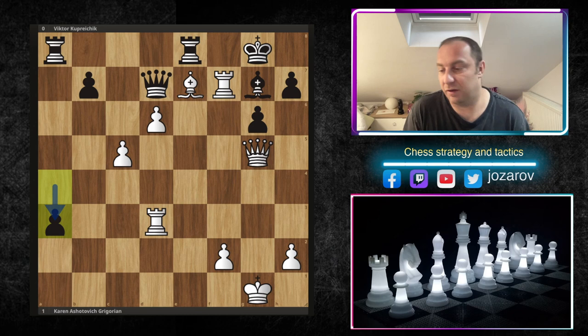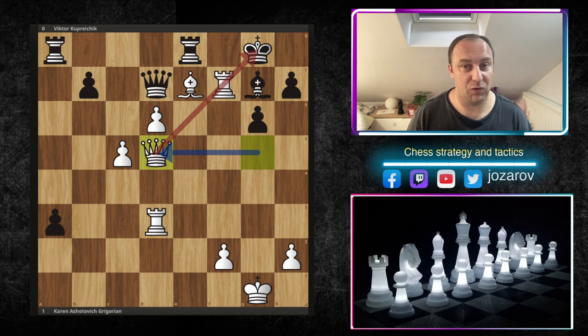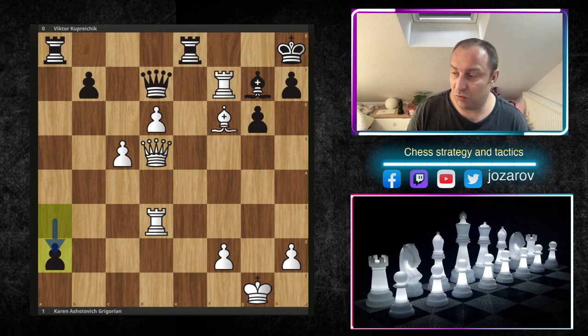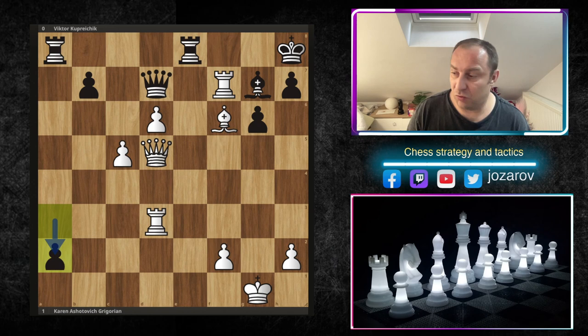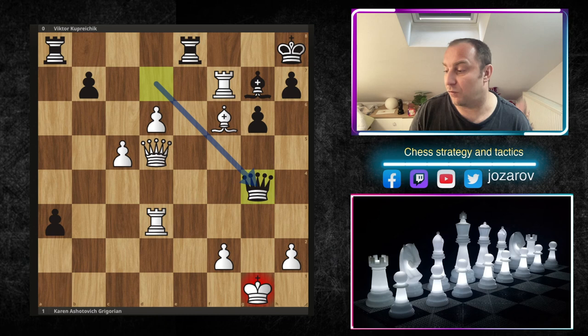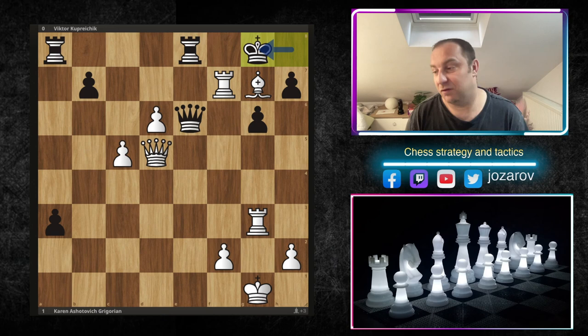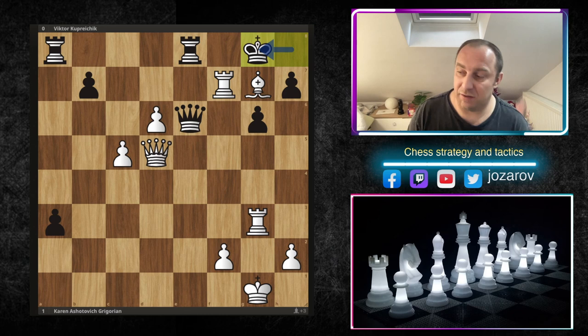After rook to f7, black is desperate. After a3, we have queen to d5 threatening dangerous checks, the king drops back to h8, and Grigorian played bishop to f6 attacking the queen and also the bishop on g7. In the game, if black tries a2, bishop to f6 and rook to d7 wins immediately for white. After bishop to f6, queen to g4 by Kuprychik, rook to g3 covers everything. After queen to e6, bishop to g7, king to g8 - pause the video and solve this mini-puzzle; after white's next move black immediately resigned.